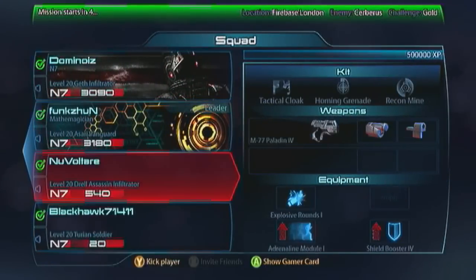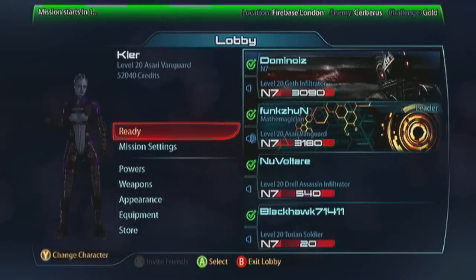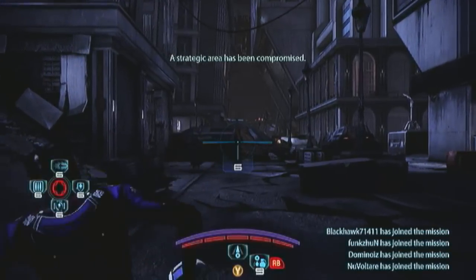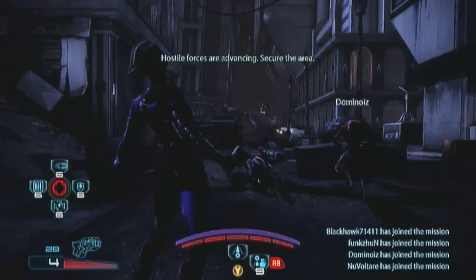All right, let's go. I'm with Dominoys again and there's two pugs with us. I've set the enemy and the map - Firebase London and Cerberus. There just isn't enough Cerberus gameplay in my series so far, I'm getting a ton of Reapers and Collectors. Reapers and Collectors are essentially the same thing - Collectors are just Reapers in hard mode, equally aggressive, mechanically the same. So we need more Cerberus in this series. And this is a chance to knock London off the list. Normally I like unknown enemy and unknown map - just the way I like to play, keep it surprising.